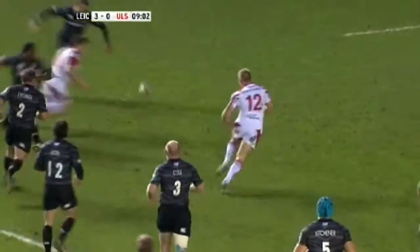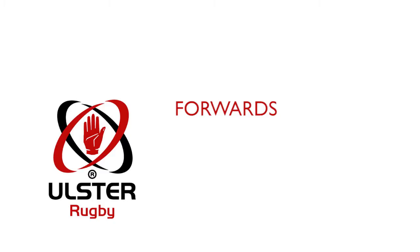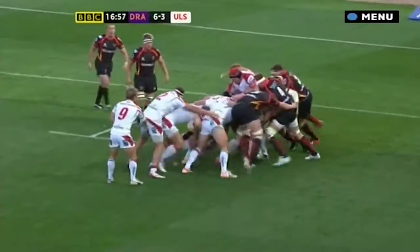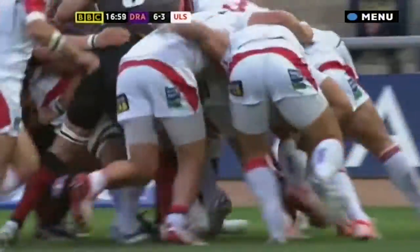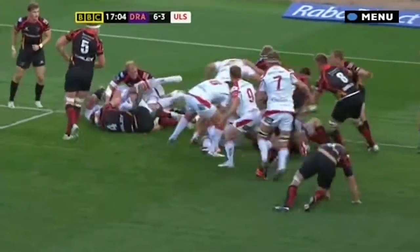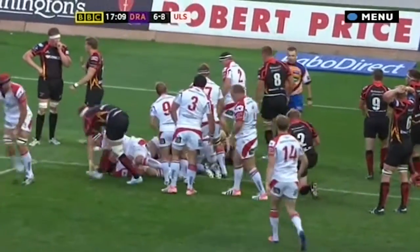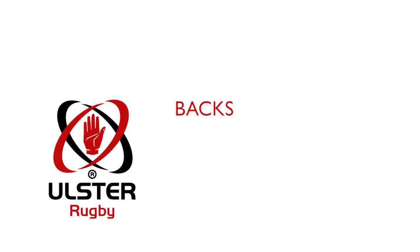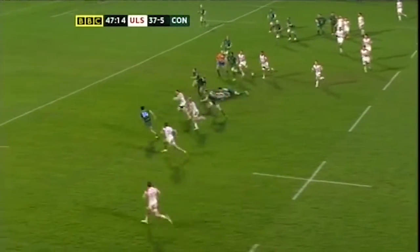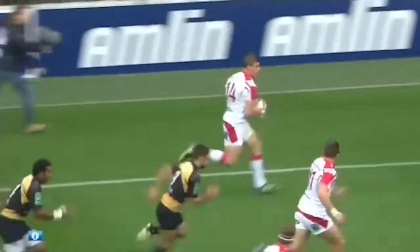Each team has 15 players which are made up of 8 forwards and 7 backs. Forwards are generally involved in physical contests with the opposition. The objective is to win possession of the ball and to move forward with the ball towards the opposition try line. The forward pack is made up of the front row, second row and back row. They are generally the large and strong members of the team. Backs are generally positioned in open spaces on the pitch and will look to pass and to run to take advantage of where the space exists. Backs are generally smaller and quicker members of the team.